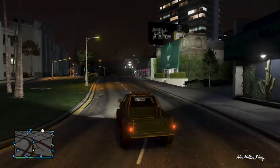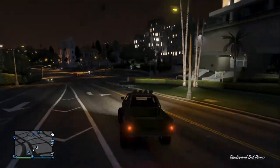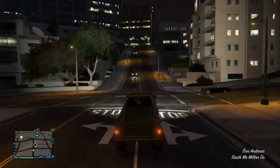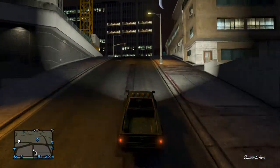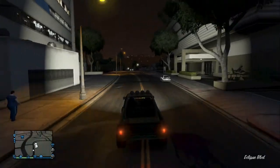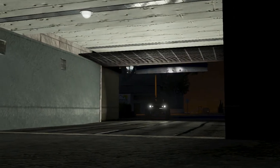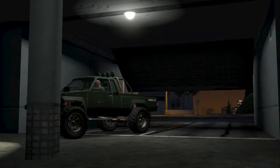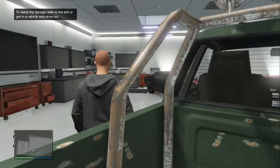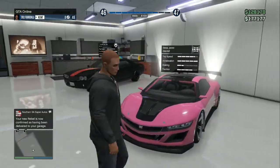So you want to drive all the way back to your house. We're going to go all the way up here. Now you can see the stretch limo has disappeared. Once you drive in — you guys know what car we just sold, we sold the Jester. Look what's sitting right there — there is the Jester, and it's back to stay.